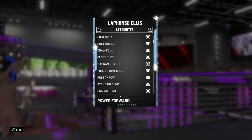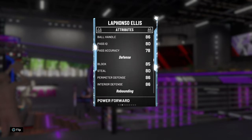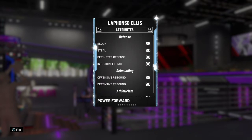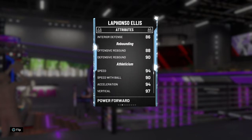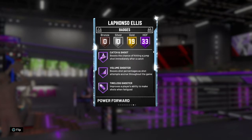96 driving dunk, 86 ball handle, 80 pass IQ, 78 pass accuracy, 75 block, 80 steal, 86 perimeter defense, 86 interior defense, 88 offensive rebound, 90 defensive rebound, 94 speed, 94 speed with ball, 94 acceleration, 97 vertical, and a 92 stamina. He's got 33 badges including hall of fame badges.